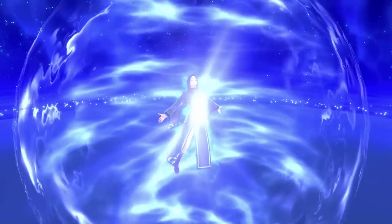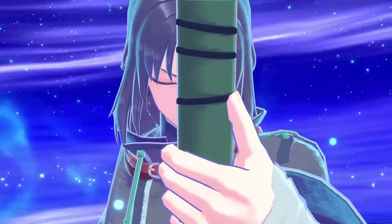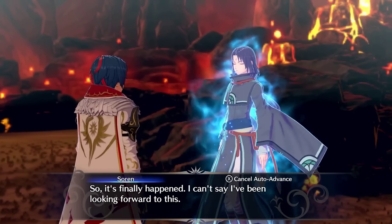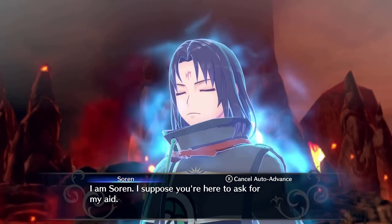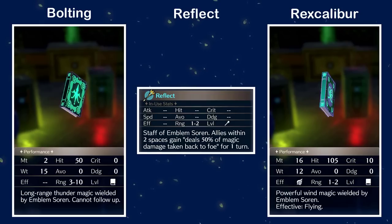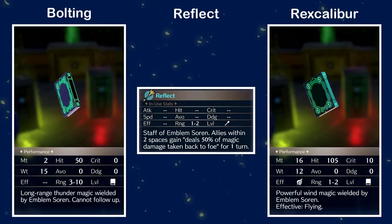Sorin is an emblem that specializes in debuffs and absurd tanking capabilities, as many of his skills have to do with oppressing and restricting enemies in debuffing, and he literally brings back Nosferatu tanking but with 100% HP restoration instead of the 50% restoration of damage dealt. His equipped skill boosts are Magic, Dexterity, and Res. For emblem weapons, he provides Bolting, a 3-10 range Thunder Tome which does not follow up but can strike from very far distance. Reflect is a staff that lets allies within two spaces deal 50% of magic damage taken back to foe for one turn. And Rexcaliber, a powerful wind magic with some nice added critical.